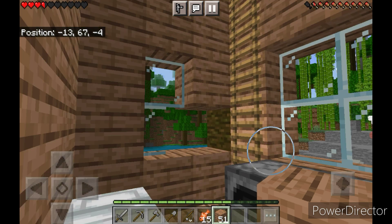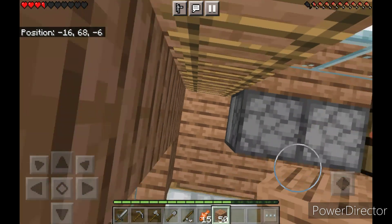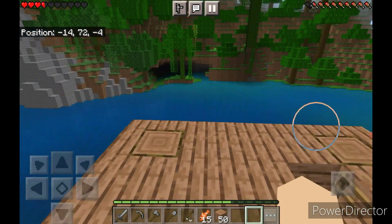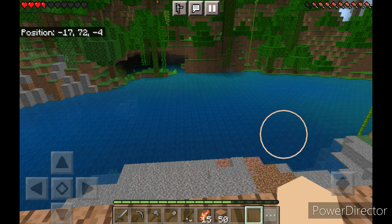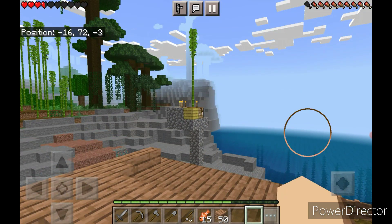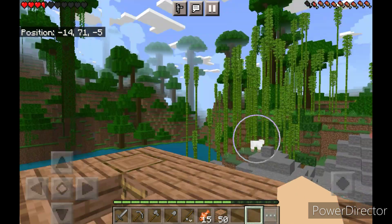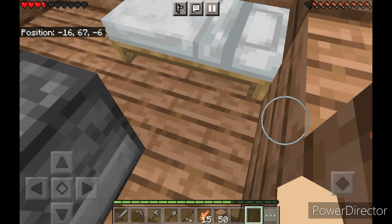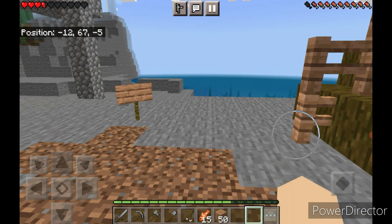For some reason, someone broke my house while I was gone. This is some more of it — this is the top. It's not decorated of course because nobody checks the top, everyone checks the bottom. There are random sheep so I just made them into a pen. There is also a farm. Yeah, my house tour is complete.